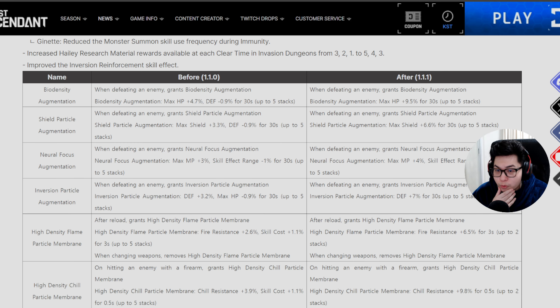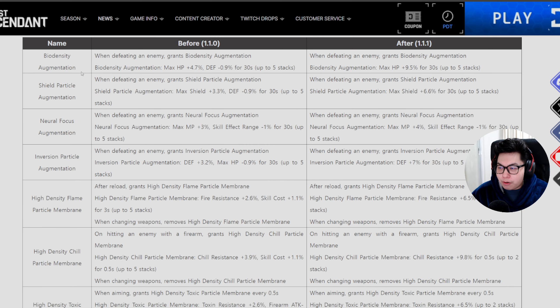For Bio Density Augmentation, previously there was a minus 0.9 defense per stack — that's gone, and you're now gaining practically 10 hit points per stack (specifically 9.5) up to five stacks. That's practically a 47.5% increase in hit points. You definitely don't want to be skipping out on Bio Density Augmentation.